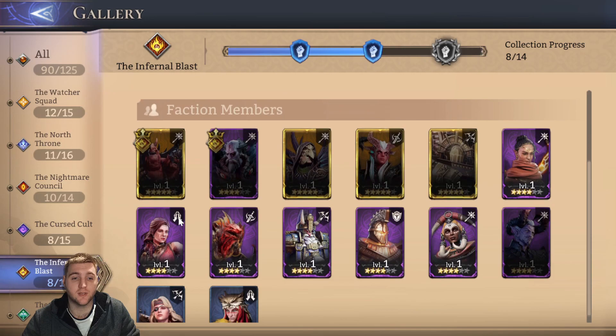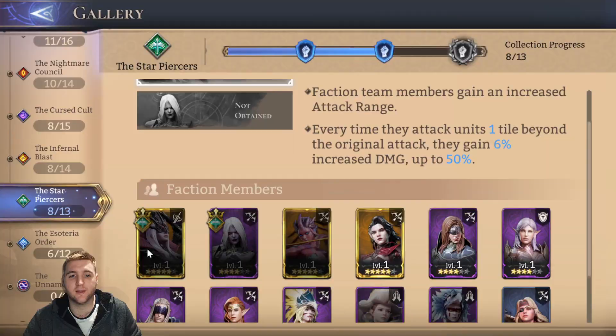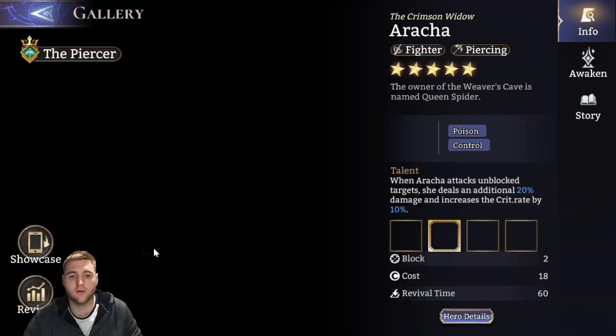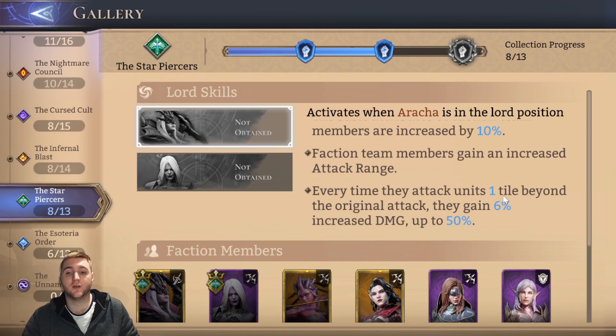The reason you see a lot of Nightmare members with Wrath is that every Nightmare unit you place increments the attack speed of everyone — from 5%, 10%, 20% up to 35% increase in attack speed. You do lose 20% healing, but Nightmare members are so tanky and many have self-healing, so they don't care much. Calypso benefits greatly from Arraka as Lord: her bonus increases damage dealt one tile beyond the original attack up to 50%. Placing Calypso at the back — two away from Anvita, who is two from the boss — puts you five tiles away and gains a huge damage increase.